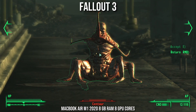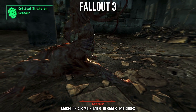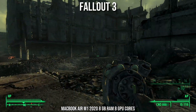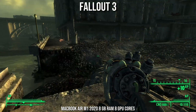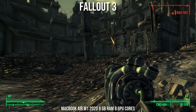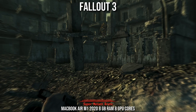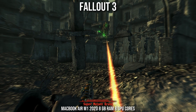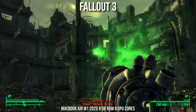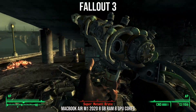Next up is Fallout 3, one of the best open-world roleplaying games from Bethesda. I actually prefer Fallout New Vegas, however New Vegas has several game-breaking bugs, whereas Fallout 3 works perfectly well. It's running at 1080p at around 60 frames per second and works great even in open-world environments with lots of combat. It is possible to play Fallout 4 through Parallels, but even with 16 gigabytes of RAM it doesn't perform very well, so I recommend playing Fallout 3.